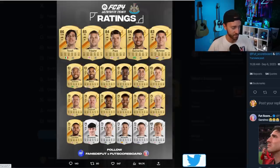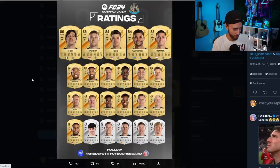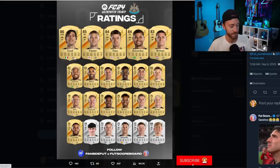We also got the Newcastle ratings yesterday. There's not a lot of meta overpowered cards there, but there are a handful worth pointing out. First is Tonali — what a card for Sandro Tonali. He's going to be one of the best Prem midfielders with all 80-plus stats except shooting. Bruno Guimoresh looks solid as well. Joe Linton looks really good for an 82. And Isak looks pretty good for an 81 rated card.